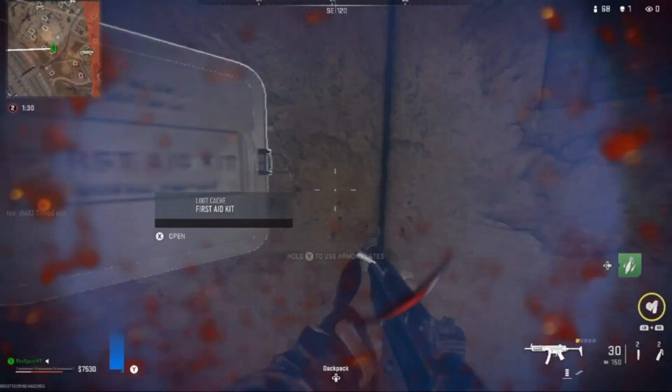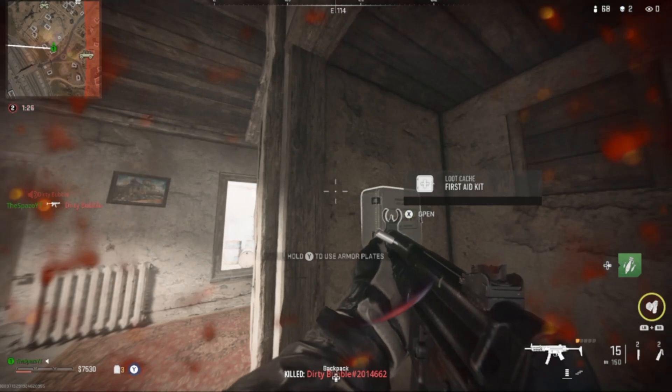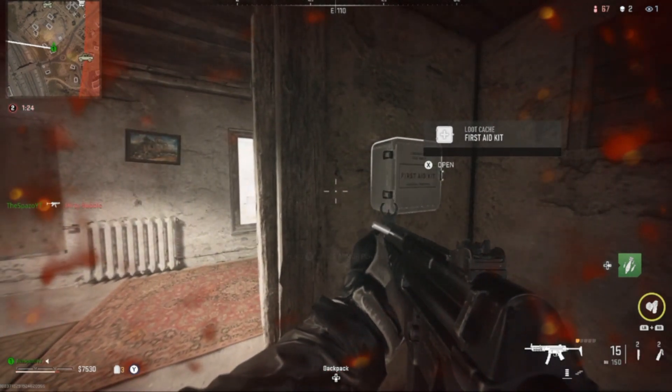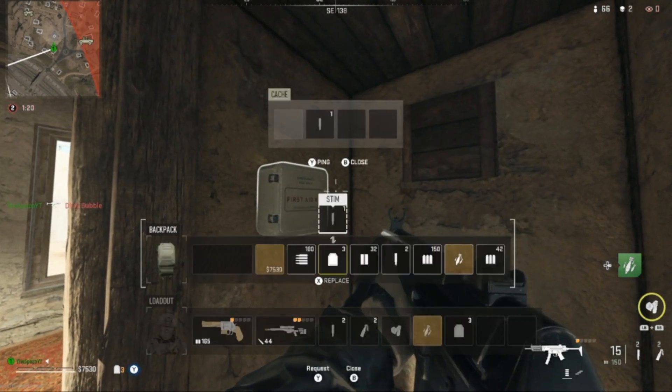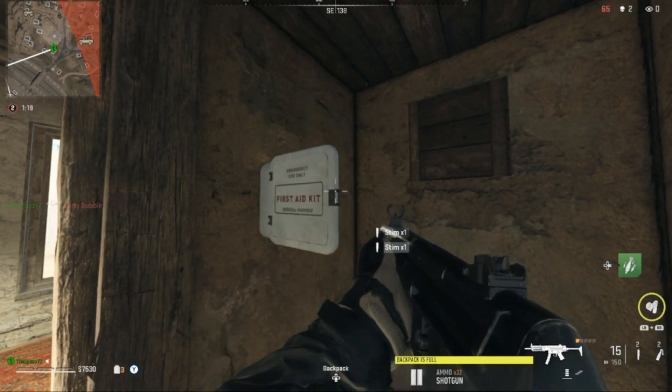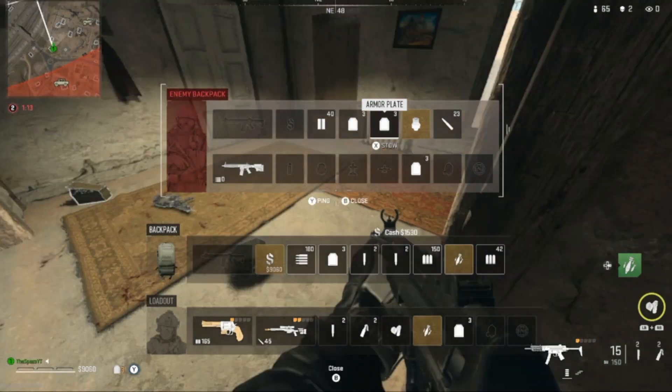The first thing you guys are going to need are stems for the glitch. When you find a first aid kit on the wall, you can open these up and get stems out of them — this is what will be used for the glitch. Make sure you grab a few of these.